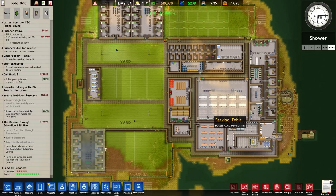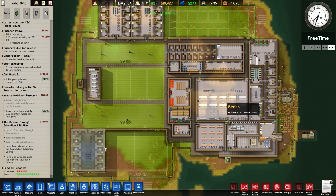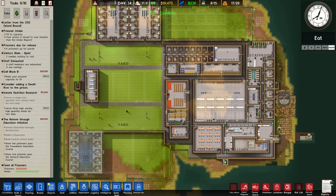Let's just sweep a couple of things under the rug. How are we getting on? 37% - serve three high variety, high quantity meals for two days. Receiving three medium security prisoners.